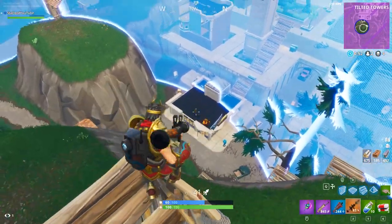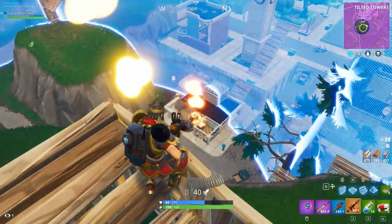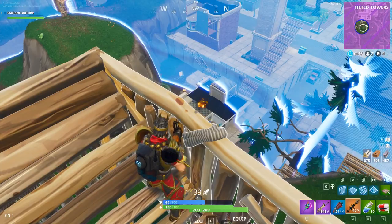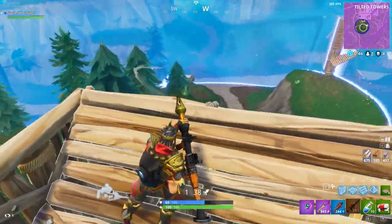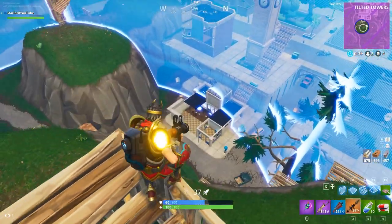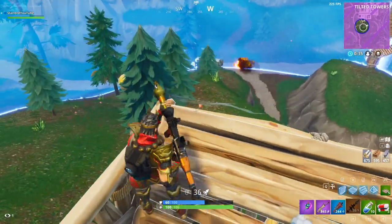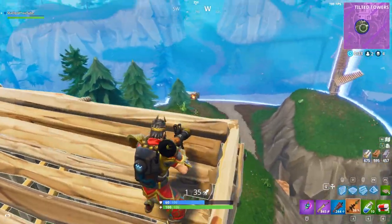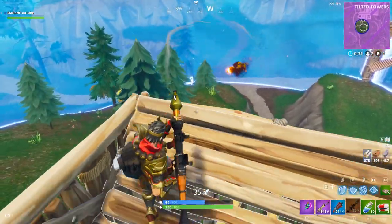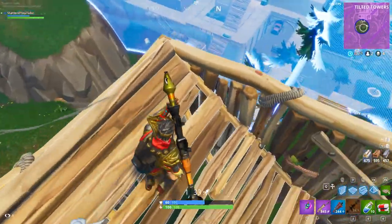The second to last challenge in week 9 is shotgun eliminations. You simply have to kill four people with the shotgun, and that will grant you ten stars. Personally, I think the tactical shotgun is the best shotgun in the game nowadays, so that should be pretty easy — but I can imagine some of you guys might find it a little bit difficult, especially those on the mobile version of Fortnite Battle Royale.